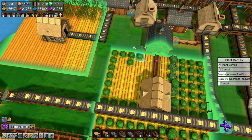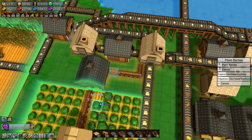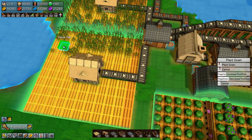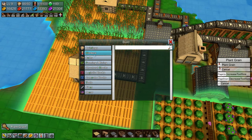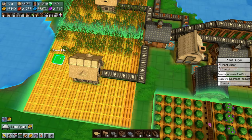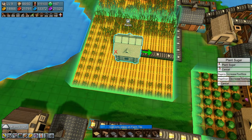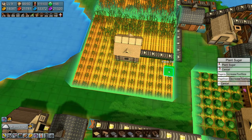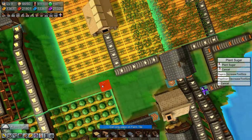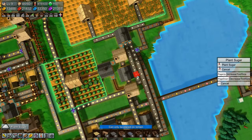We just need this bit up here. Berries planted. Plant grain — oh no, it's sugar. Farming — plant sugar and get this going. What are we missing? A few tiles here. There we go — all planted up. That should get some more going.